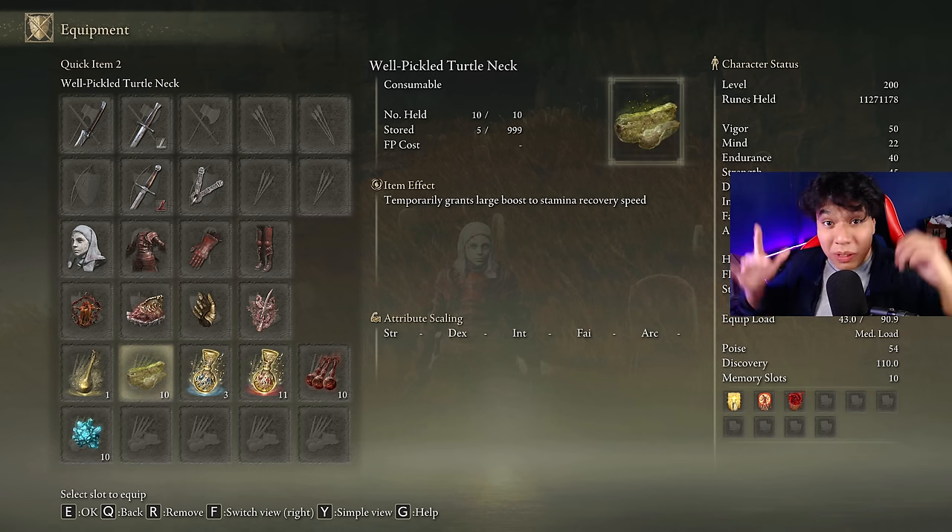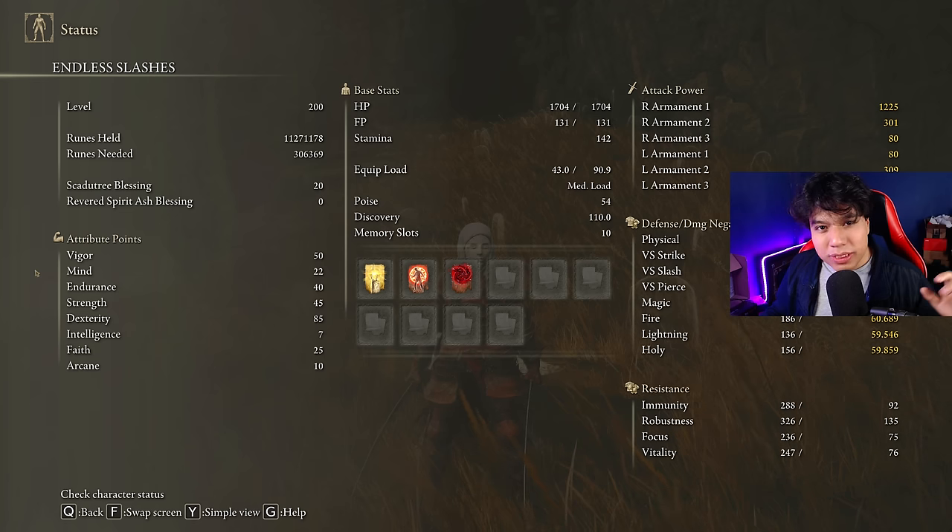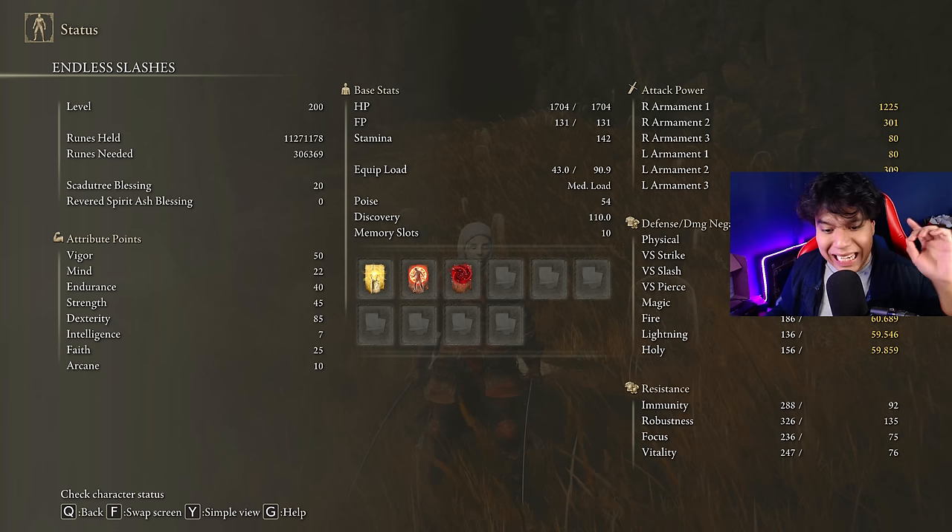As with any other build on this YouTube channel, this one devours stamina, so be sure to craft some Pickled Turtle Necks to boost your stamina regeneration speed. To get the most out of this weapon and to have an optimal build, we are going to use 50 on Vigor, 22 on Mind, 40 on Endurance, 45 on Strength, 80 on Dexterity, and 25 on Faith.